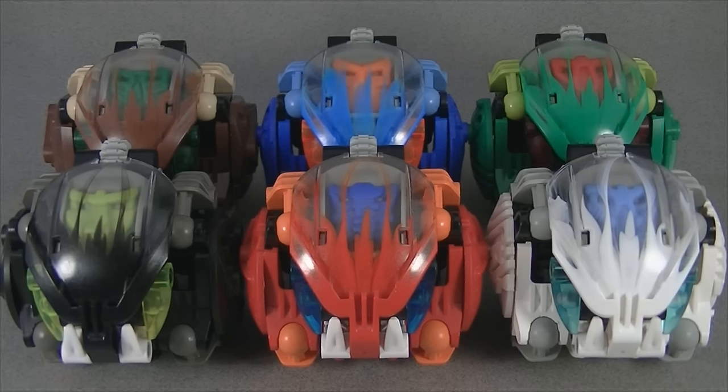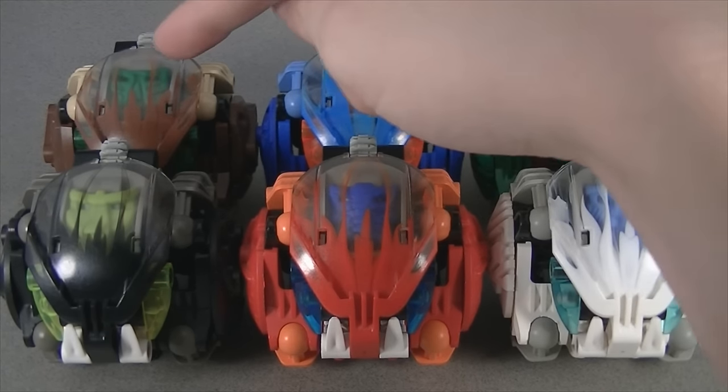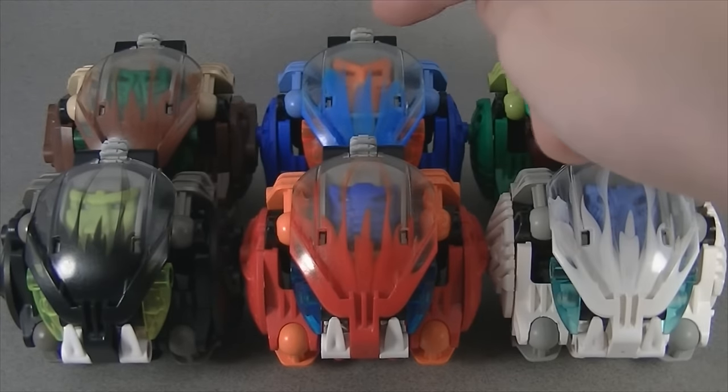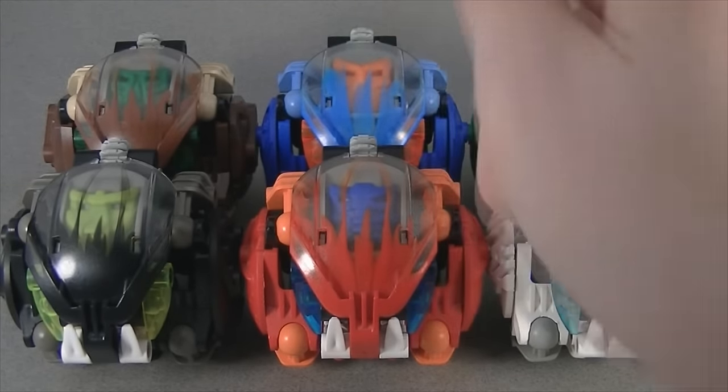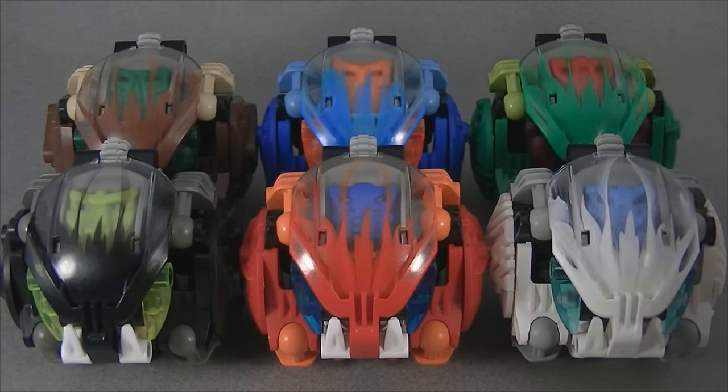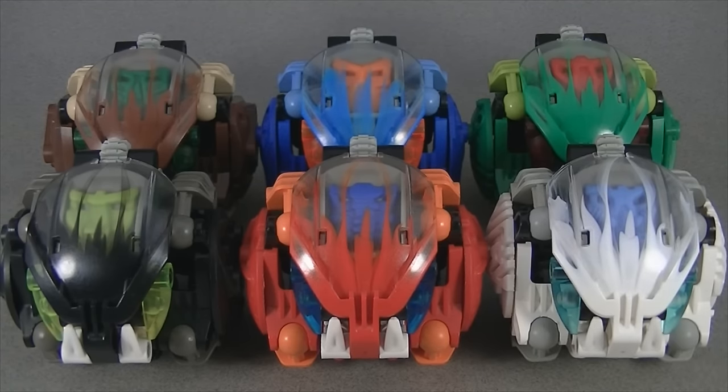From left to right, we have set number 8560, Parak; 8561, Nuvoq; 8562, Galak; 8563, Tanak; 8564, Levoq; and 8565, Korok. These sets were released in 2002, and each contain about 41 pieces.